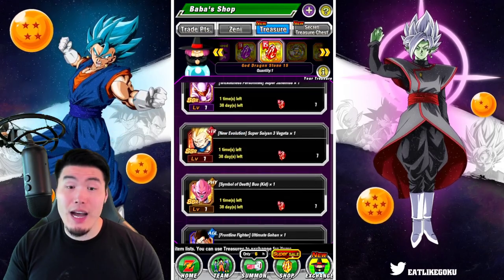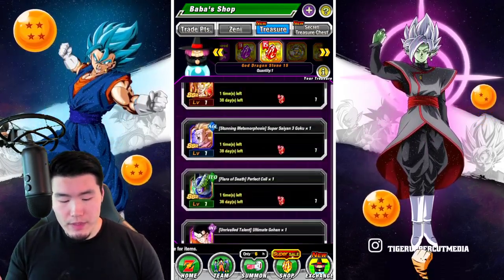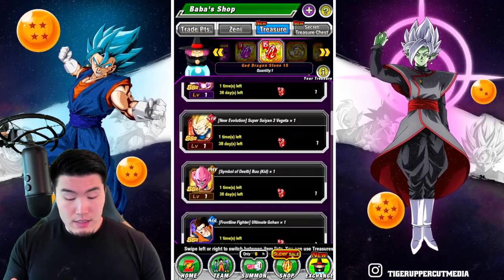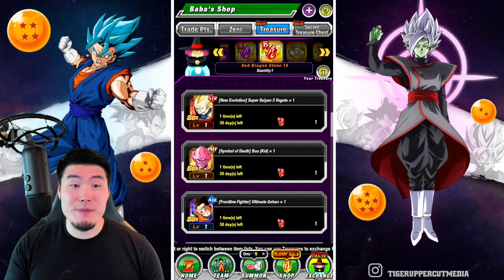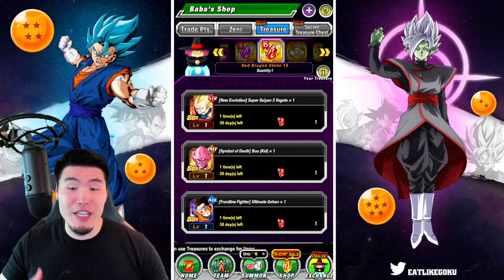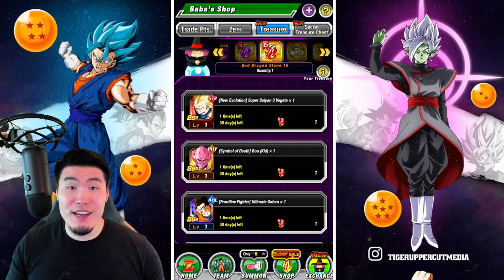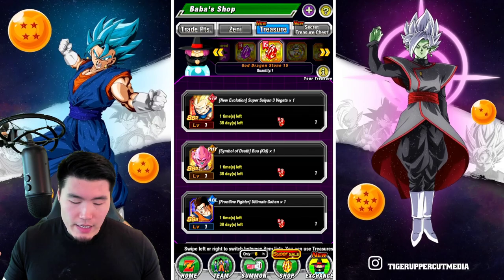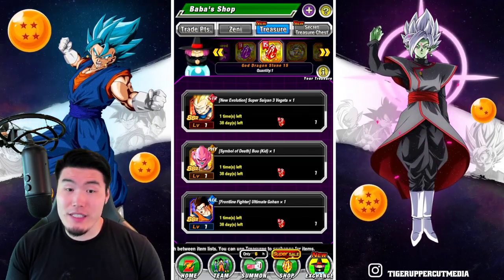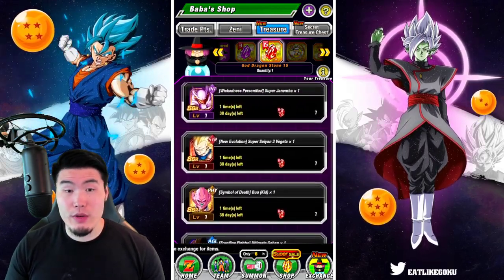These two are top priority. The next one I would go for is PHY Kid Buu, just because of how good a support unit he is. With the Extremely Awakening, he's giving up to 50% attack and defense to all allies. In terms of support, he is one of the better units in the game. I would consider him if you already have the Janemba and Super Saiyan 3 Vegeta.